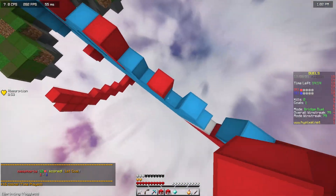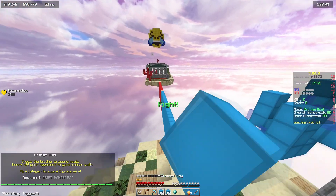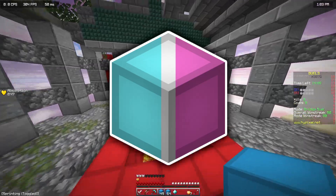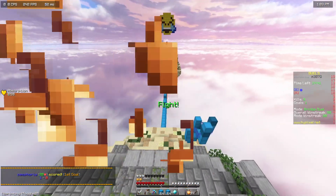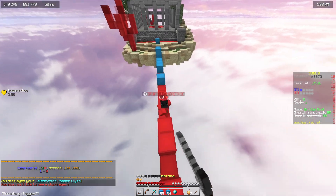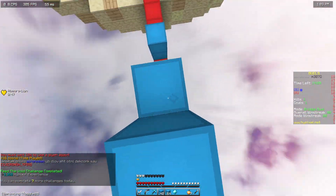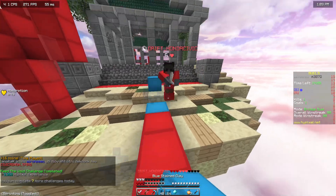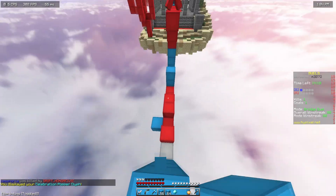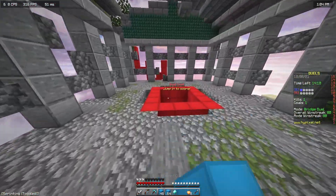I completely forgot to mention this at the start: the other three overlays — the Cotton Candy, the Black and Red, and the Vanilla color scheme — will be on my second channel, which will be in the description. I'm only putting the download for this one in this video because it's basically the only one I use, but I think the others are nice and some people might like them. So if you want those, check my second channel — probably same day you're seeing this.